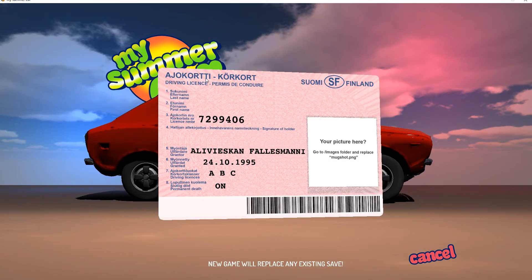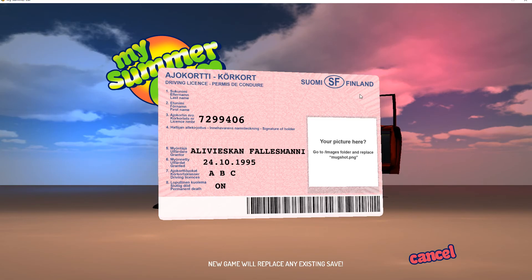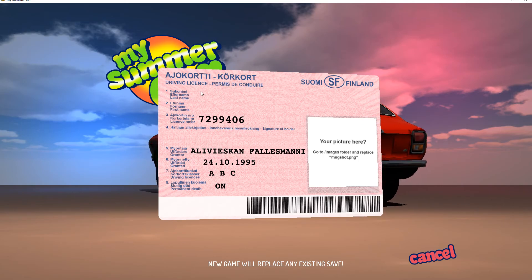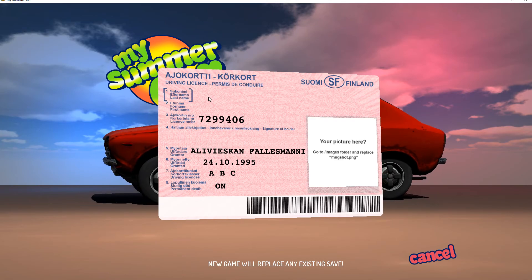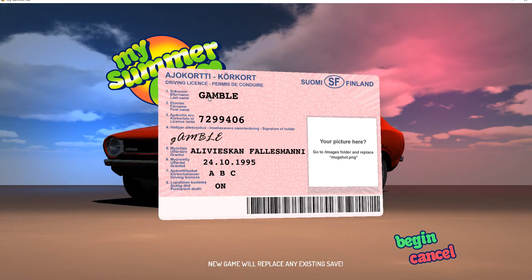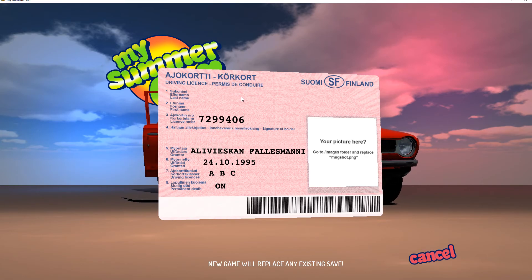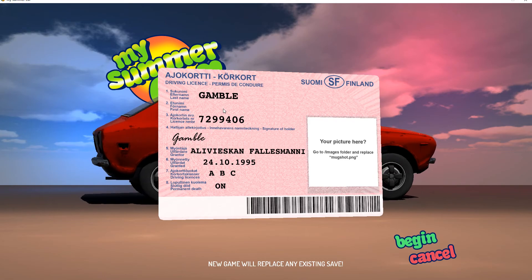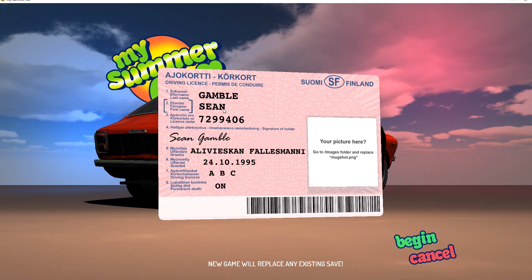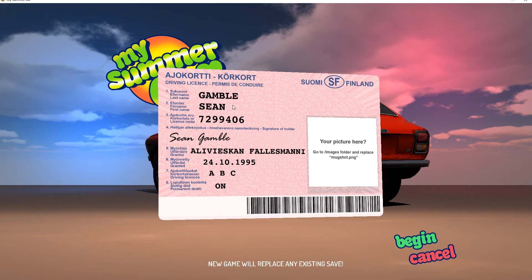This is a Finnish developer — this game is coming out of Finland. Aja Korti — I don't know how to pronounce that. This is your permit, your license, I'm assuming. I'm going to go ahead and put my name in here. Caps lock is on — let me get rid of that. First name. Keeping it simple, keeping it classy. Could be a funny guy but I don't have many jokes tonight. I'm pretty tired.